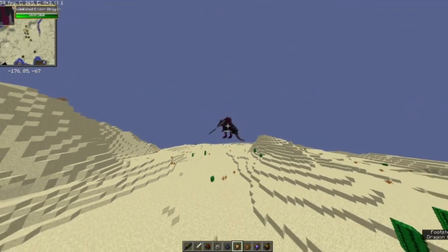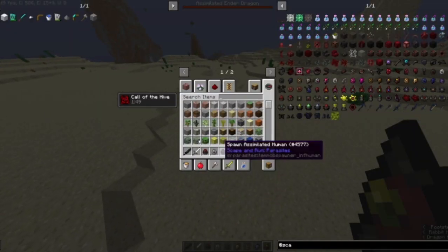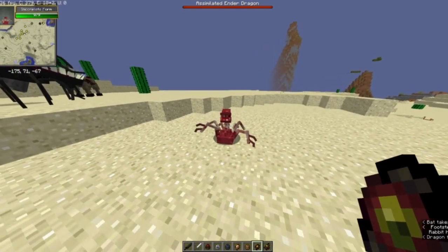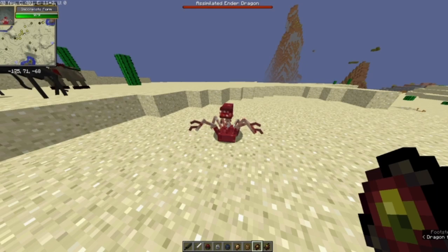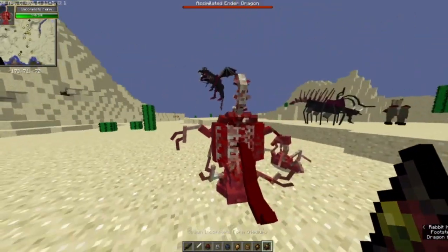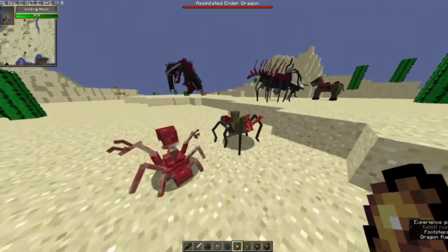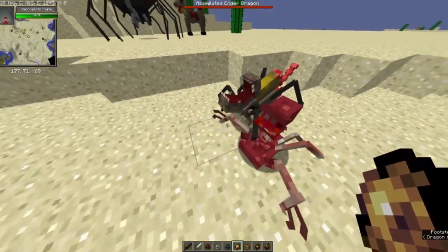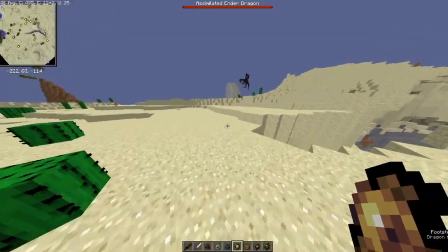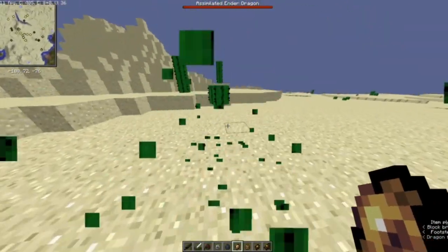That happens with everyone except for the Ender Dragon. There's an incomplete form small — this is from baby mobs, chickens, rabbits, and stuff like that. This is from things that just couldn't evolve into their assimilated form. I'm not sure if it can combine with a head — yeah it can't. It's probably meant for assimilated chicken, rabbit, silverfish — things they're gonna add in the future.